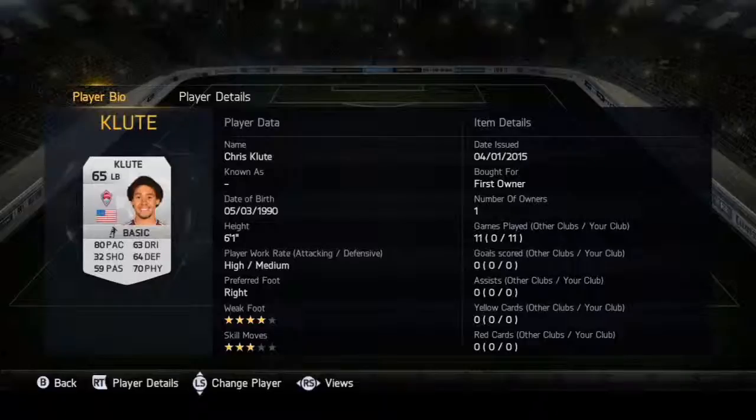Chris Kloot has 80 pace, 64 defense, 70 physical, four-star weak foot, three-star skill moves. Very good for a 65 rating — I'm lucky I got him as first owner because he was going for about 7k.